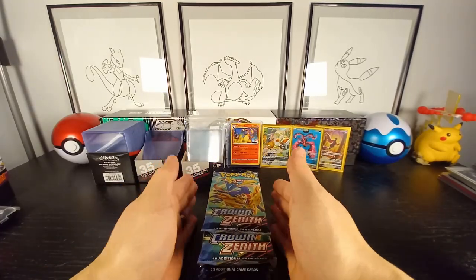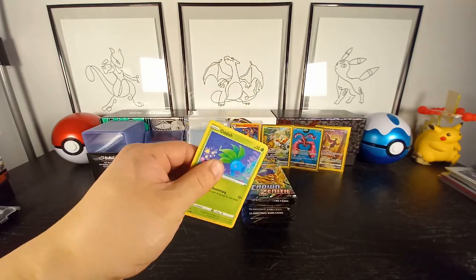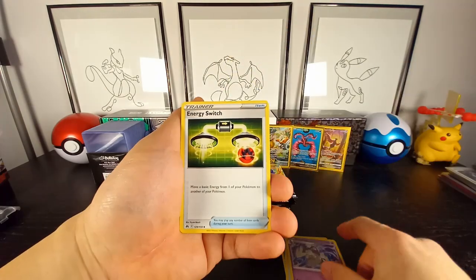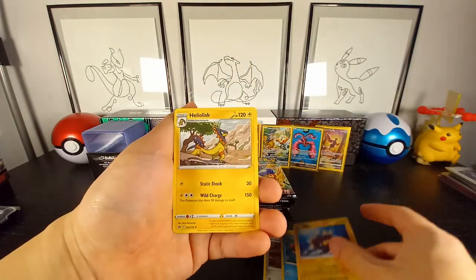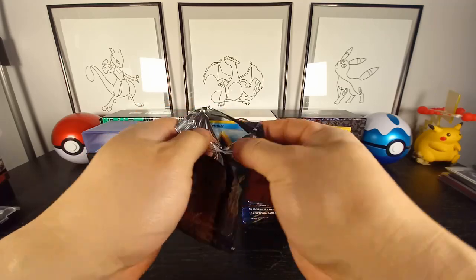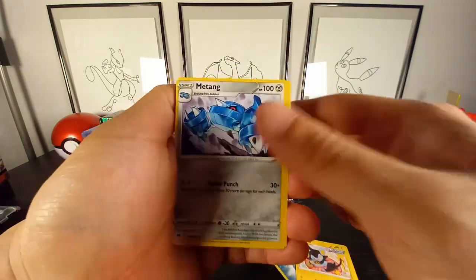Alright, 15 packs of Crown Zenith — let's go! First pack, can we get some first pack magic? I'm pretty close to collecting all of the Galarian set. I actually pulled the Mewtwo — that was actually my chase card. Unfortunately it was off camera, but trust me guys, I was super excited. I'm still looking for three gold cards. I do have the Dialga, so I would be super ecstatic if I can pull some gold today.